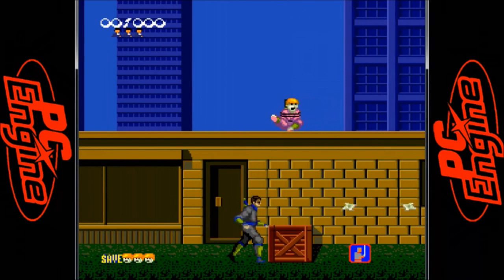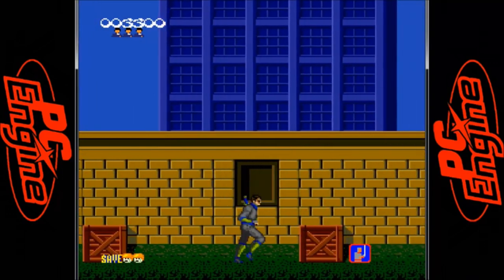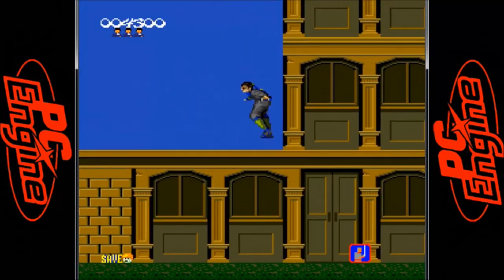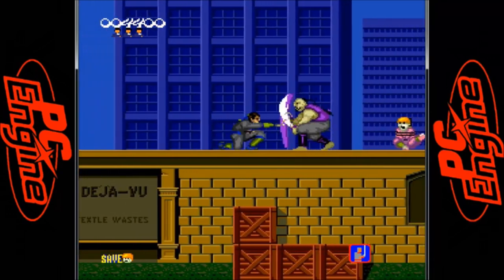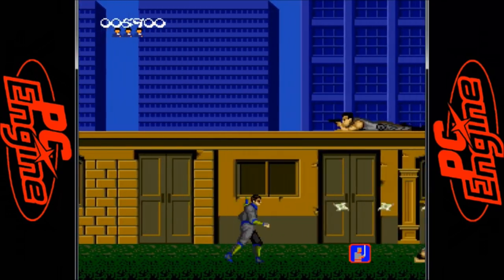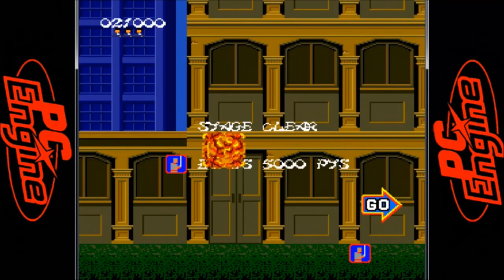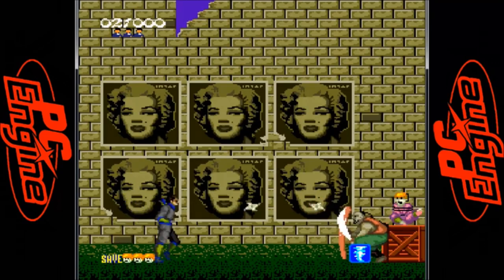Up next is the PC Engine version and it's fantastic despite a few shortcomings. Developer Asmic did an excellent job — the graphics look very close to the arcade game with silky smooth gameplay and animation. The speed of the game is on par with the arcade original and there is music while you play that sounds fantastic. The only downsides are that there are no short range attacks, no time limit, and they also removed the bonus stages as well as level 2 entirely. The controls feel great with two buttons, so check it out if you are a fan of Shinobi.